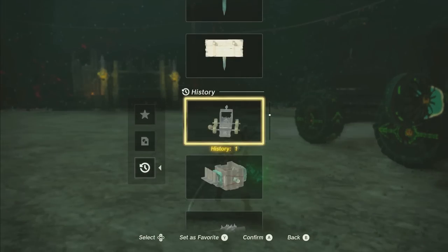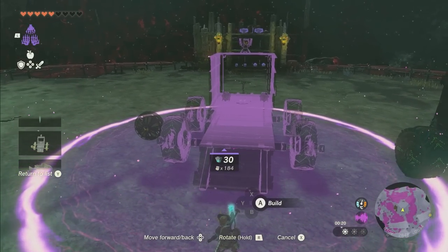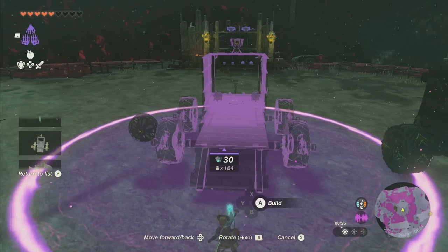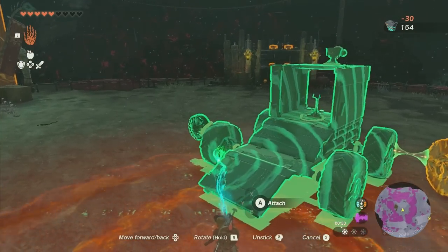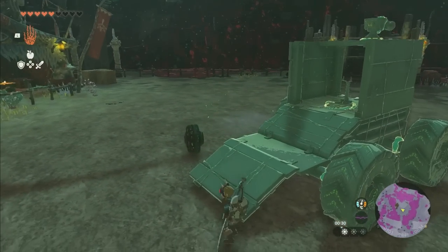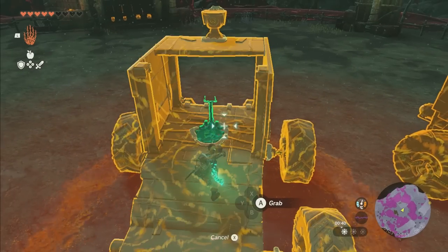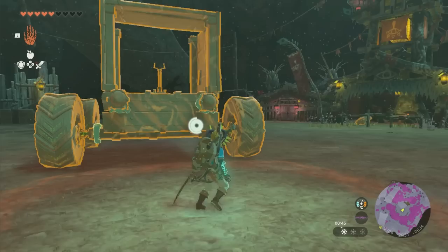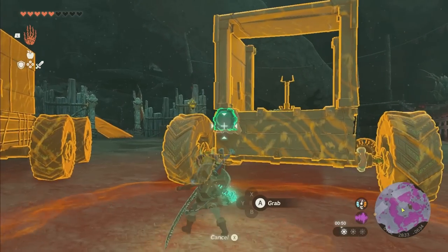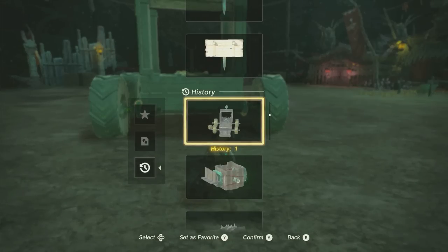Once you have auto build, now that we've attached something to it, it'll be put in our recent history. So now we can go ahead and place it. We can even take our fan off to save a little bit of Zonite. This one's really expensive — 30 Zonite. But it's worth it, because once we build it on our own, now we can take parts off one by one. We can take this part off, take the wheel off. Every time we make a change and add a piece, it's going to be updated in our auto build history.